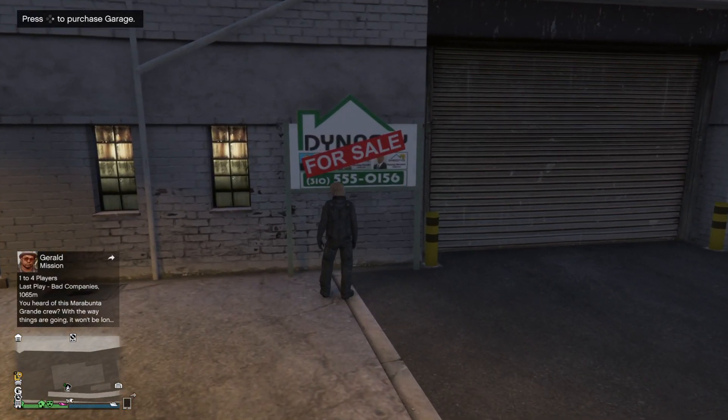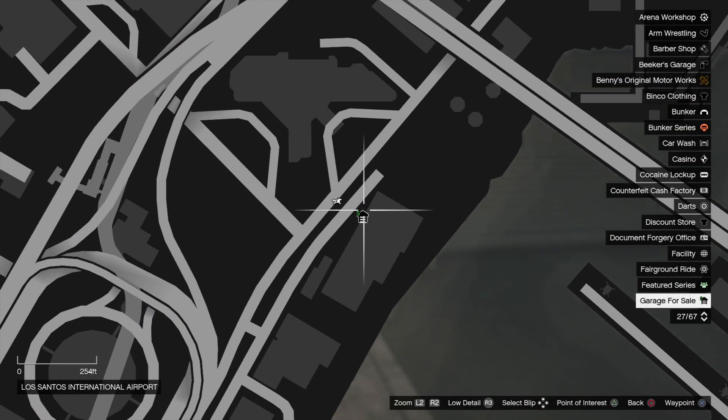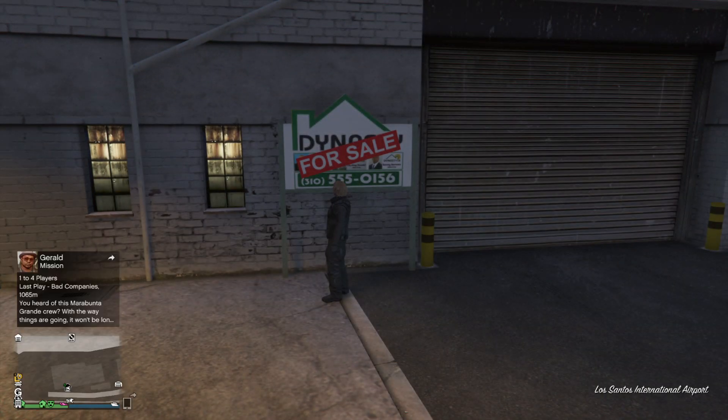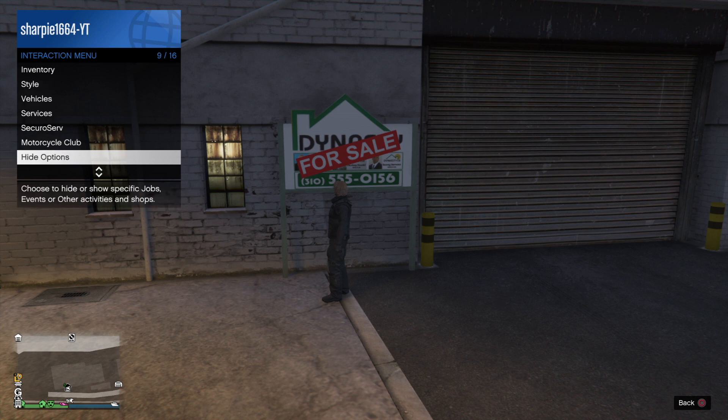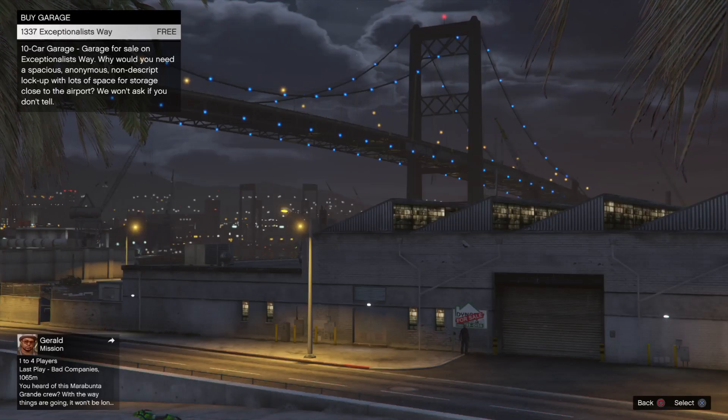Basically you come to this location — Exceptionless Way — which is located here. Then what you're going to do is set your spawn location to last location. Then you're going to come here and buy this.